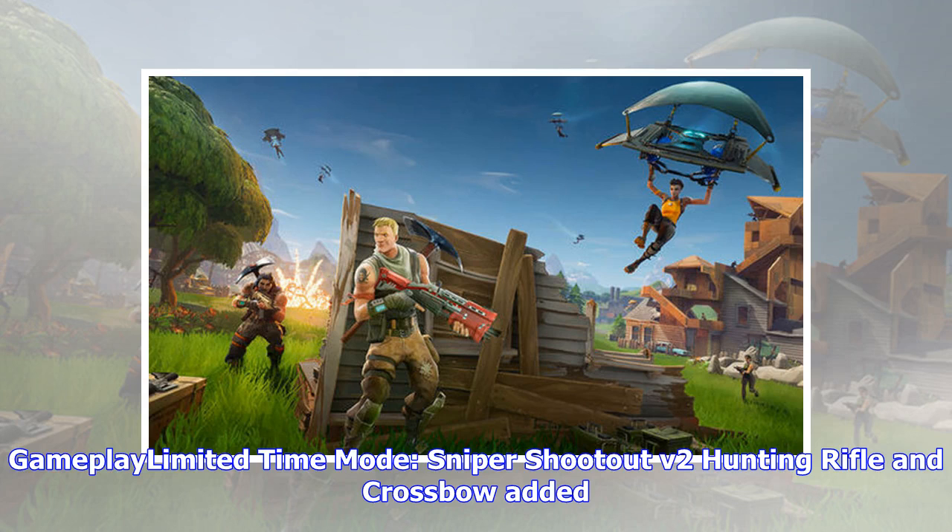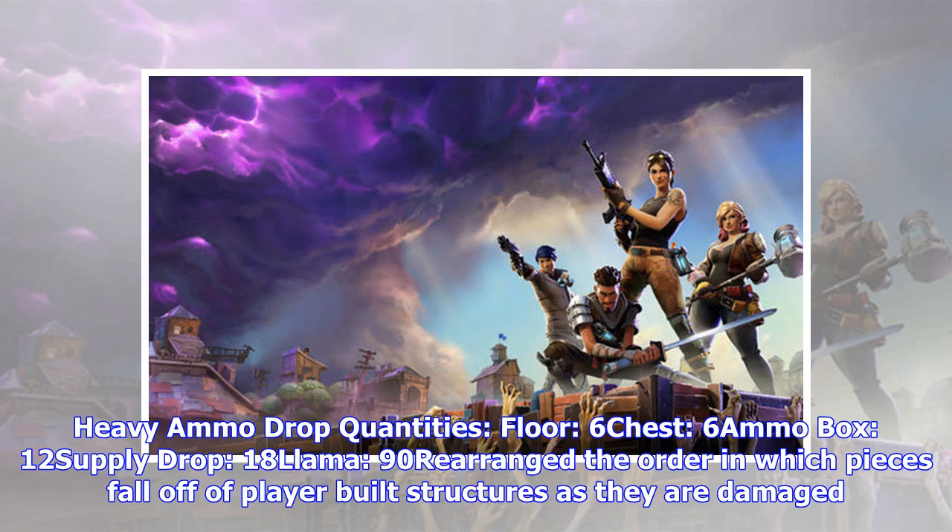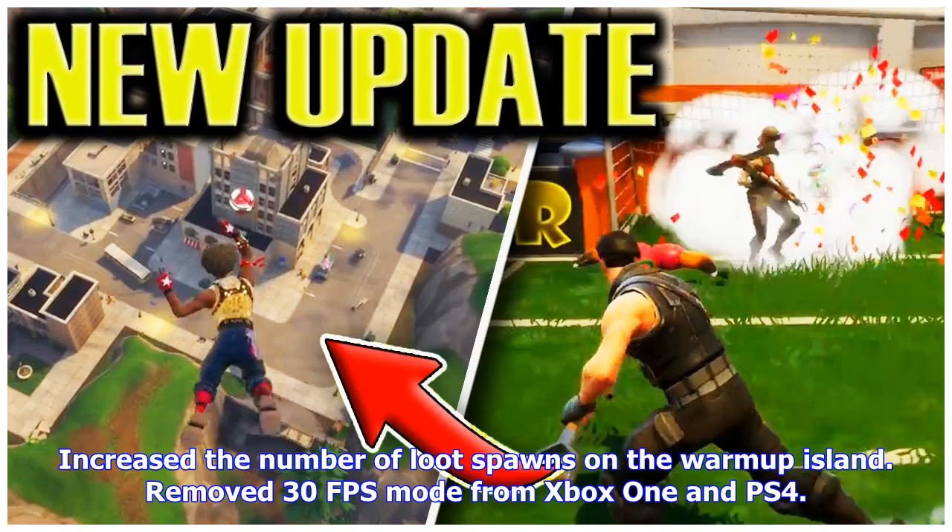Limited-time mode — Sniper Shootout V2: hunting rifle and crossbow added; revolver removed; downed state is disabled — downed players are immediately eliminated. Legendary weapons can only be found in supply drops; Epic weapons can only be found in treasure chests. Heavy ammo drop quantities: floor 6, chest 6, ammo box 12, supply drop 18, llama 90. Rearranged the order in which pieces fall off of player-built structures as they are damaged. Increased the number of loot spawns on the warm-up island. Removed 30fps mode from Xbox One and PS4.